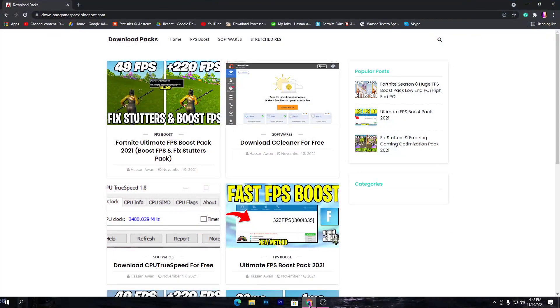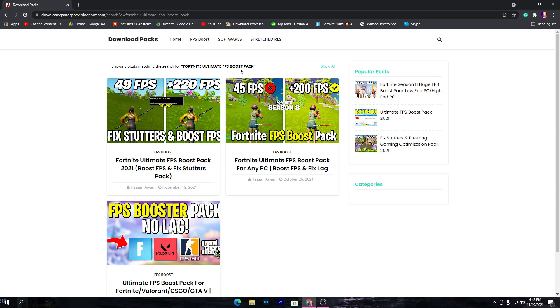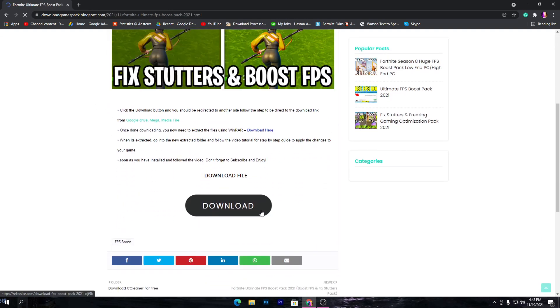First of all, you need to open the link from the description of this video, and that will take you to my website. Here, you can see the search button. You need to search here for 'Fortnite Ultimate FPS Boost Pack.' Once you search that into the search bar, it will take you to this page. You can see the Fortnite Ultimate FPS Boost Pack 2021. Click on this post, scroll down, and here you will find the download button. Click on this download button.